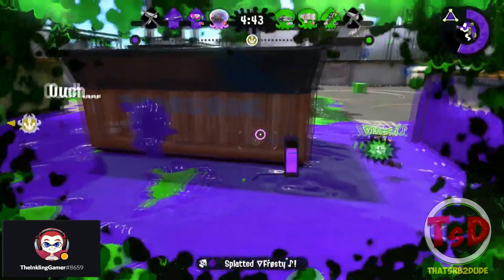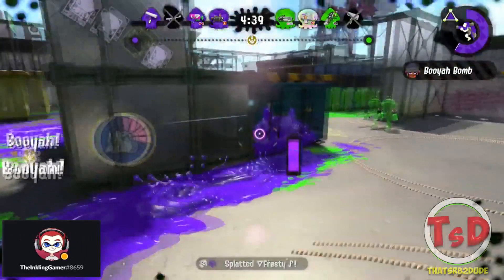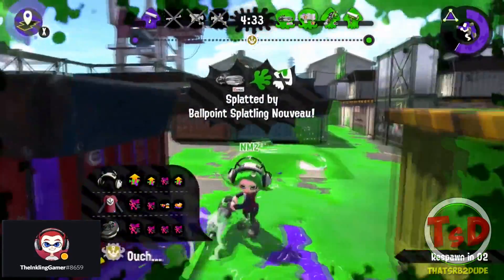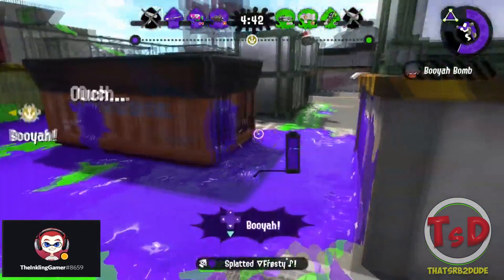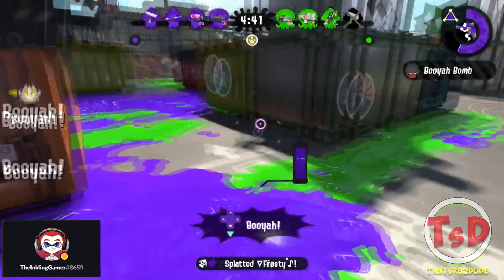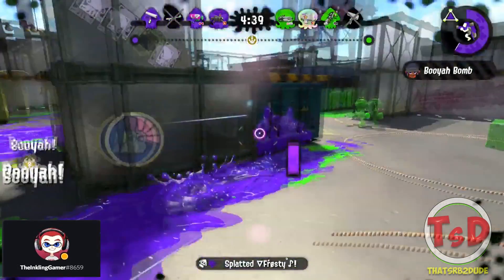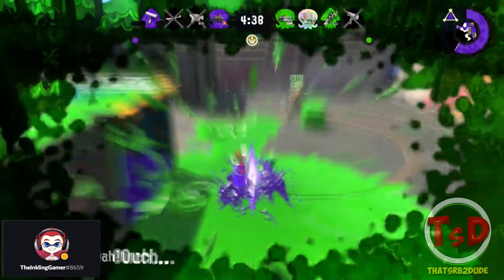Coming back to you getting the kill on the roller — honestly I feel like you should have just taken that and moved away to a different position, considering the Ballpoint had already known where you were and any other players around the Ballpoint's position. There were a couple of other things you could have done if you stayed in this position: if you had charged your special earlier, you may have had the opportunity to Inkjet after, just to follow through and maybe pick off another one to force a little bit more pressure.